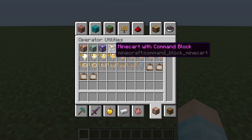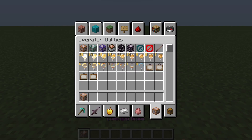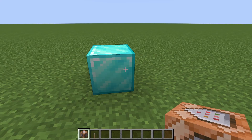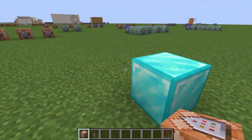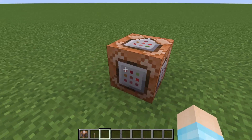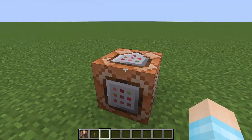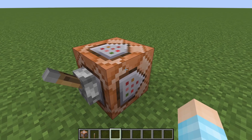So what you need is command blocks, of course. This is pretty good for map makers if they have a map where they don't want players to cheat — so they want to detect if they're in creative mode or something, and then they can get punished. You can probably do anything with this.